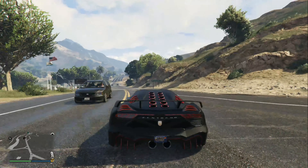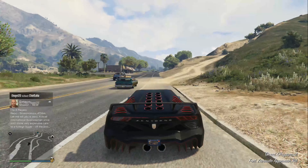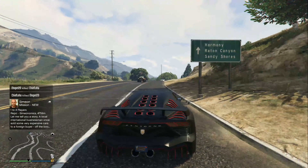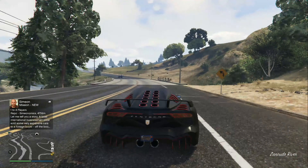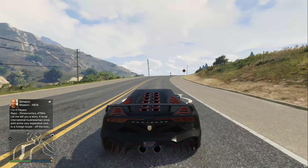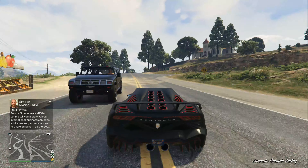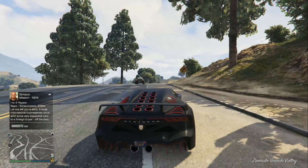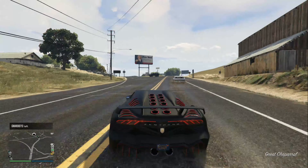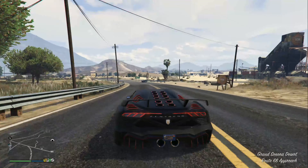If you guys want to try it out, I actually based this livery off an actual picture of the real-life car. The way I used to have it was metallic sunrise orange as the primary, with the secondary set to chrome. The chrome secondary on this looks really good — it'd be all the red that's on it now but chrome instead. It looked good back on PS3, since I didn't own it again until recently.